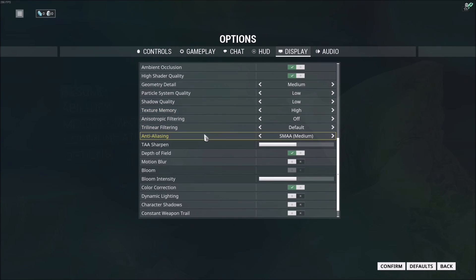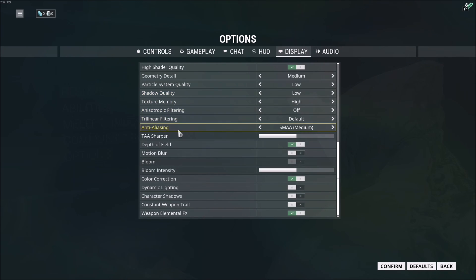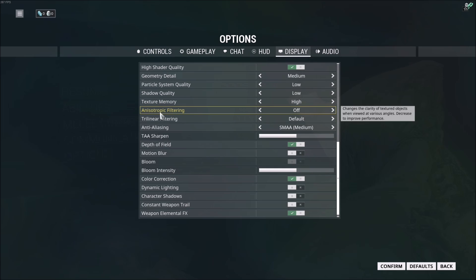And for the rest, if you don't have a lot of VRAM on your GPU — for example, 1 GB or even 2 GB can be a little tight — just lower the texture memory a little bit. Also, anisotropic filtering — put this one at off for another 3 to 4 FPS gain.